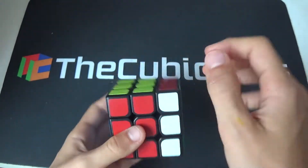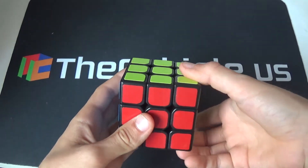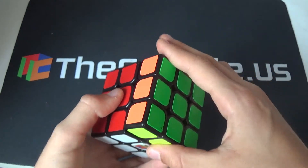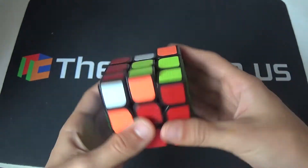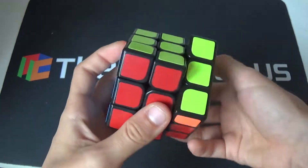The R2' is R2 but in the prime direction — counterclockwise. So once again: R2', F2, R U2, R U2, R', F, R U R' U', R', F R2.